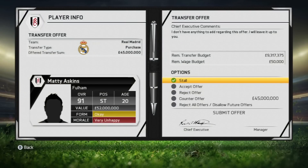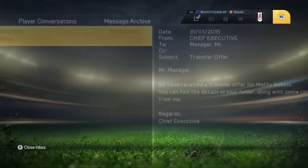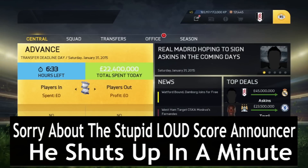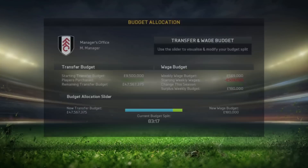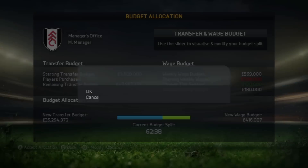We've got a transfer offer in for him from Real Madrid. You're going to have to skip to January 29th because of the recently joined club restriction. I'm just going to accept it to show you it works — you can counter it to about 55 million or whatever your player is worth. And there you go — player sold. Askins, 38 million. Fulham didn't have 47 million before, and there's their wage budget. So that's the third method.